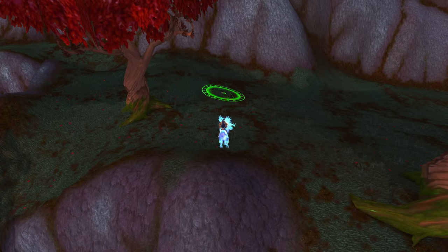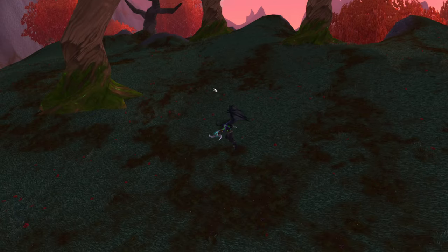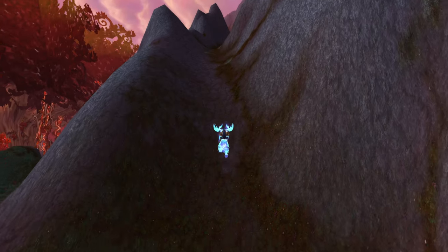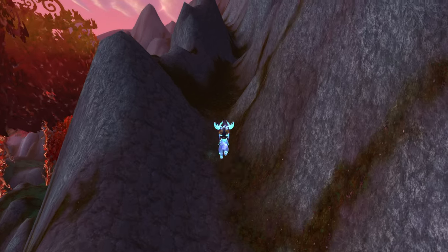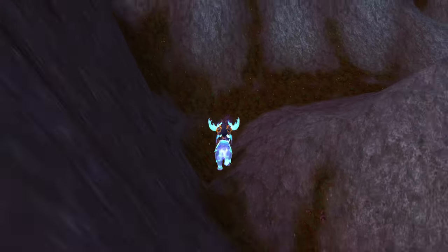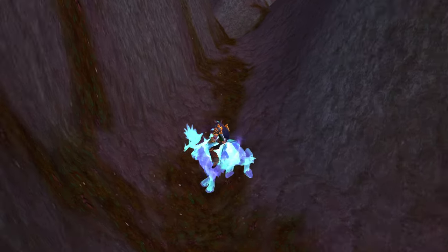Oh we got a wall — I think we just clipped back into bounds, dang it. All right, we got to be careful walking out that way. Good thing we're a Demon Hunter though. All right, we're gonna come up this way, this looks like a good path actually. Let's go take a look — yeah, there we go, looks like we're clipping out now. Let's go over them mountains like we always say.